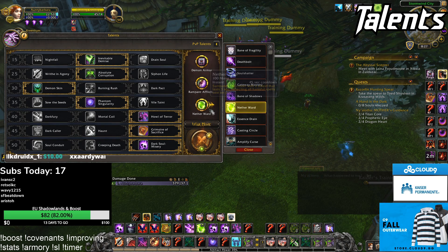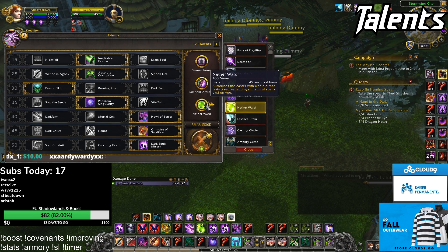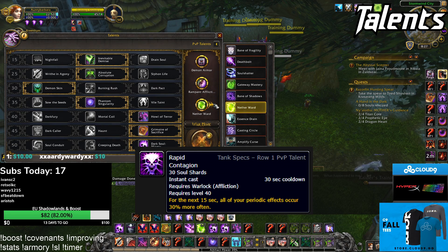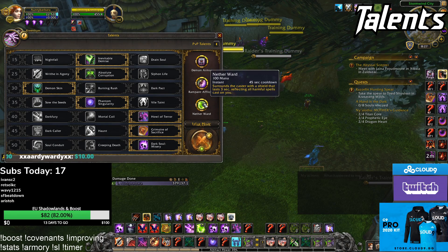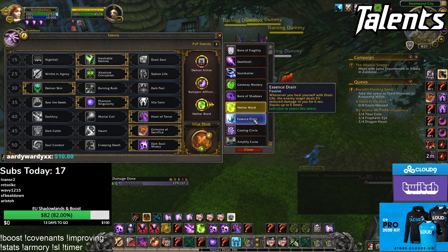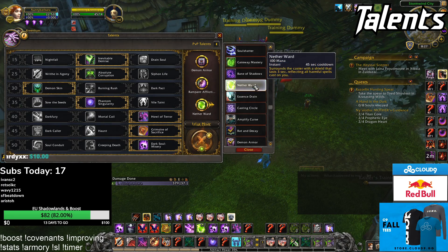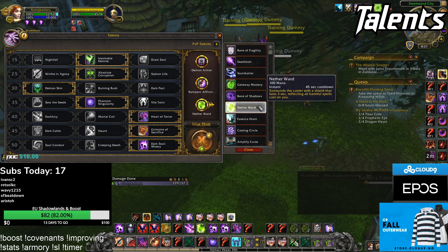We're missing a talent right now which we'll get in Shadowlands called Rapid Contagion, which increases your damage by 30% when it's up. But for now you take these three and never deviate. The other talents aren't really worth it, except maybe Gateway Mastery if you're facing double melee or something like that — but you can still reflect the grip.